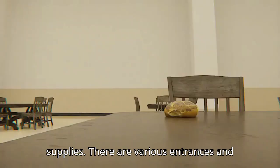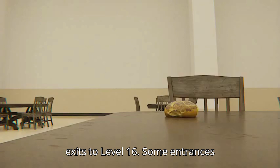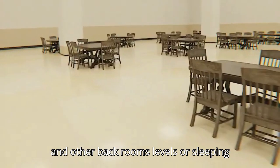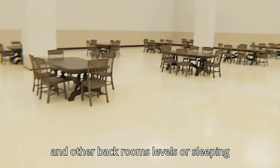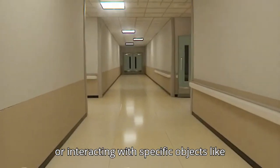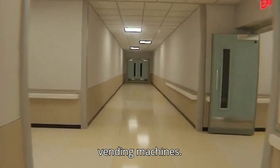There are various entrances and exits to Level 16. Some entrances include traveling through hospital doors and other Backrooms levels, or sleeping in certain areas. Exits can be found by going through certain doors or hallways, or interacting with specific objects like vending machines, electrical portals, or emergency resources.